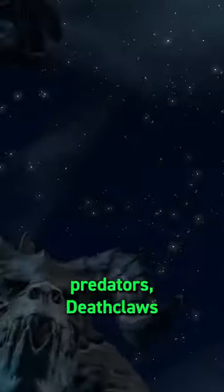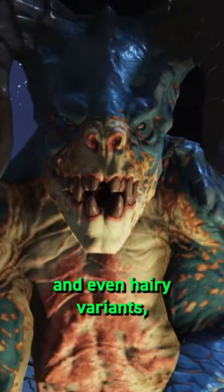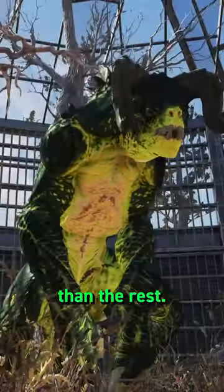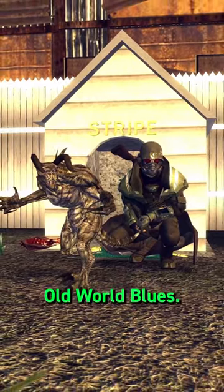One of Fallout's apex predators, Deathclaws are genetically engineered creatures designed for maximum lethality. With intelligent, chameleon, and even hairy variants all making an appearance so far, one Deathclaw is actually considerably smaller than the rest. Meet Stripe, who can be found in the Fallout New Vegas add-on Old World Blues.